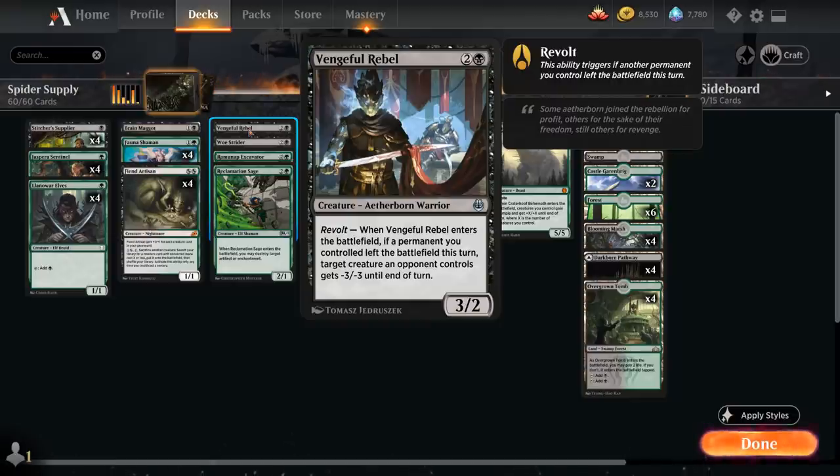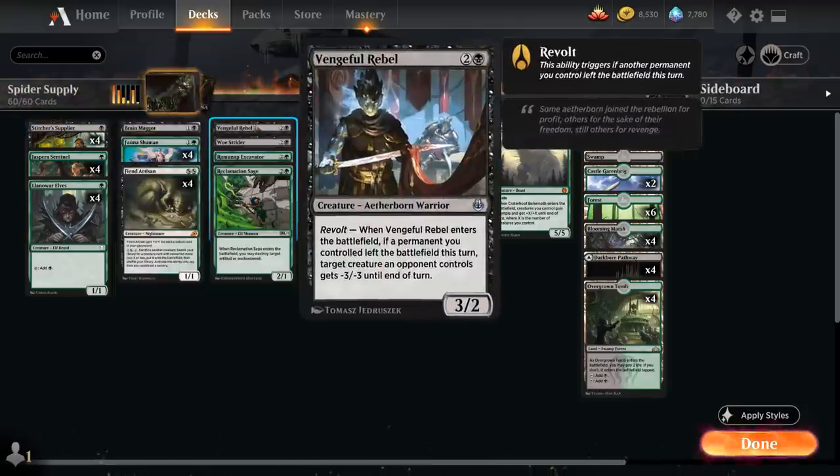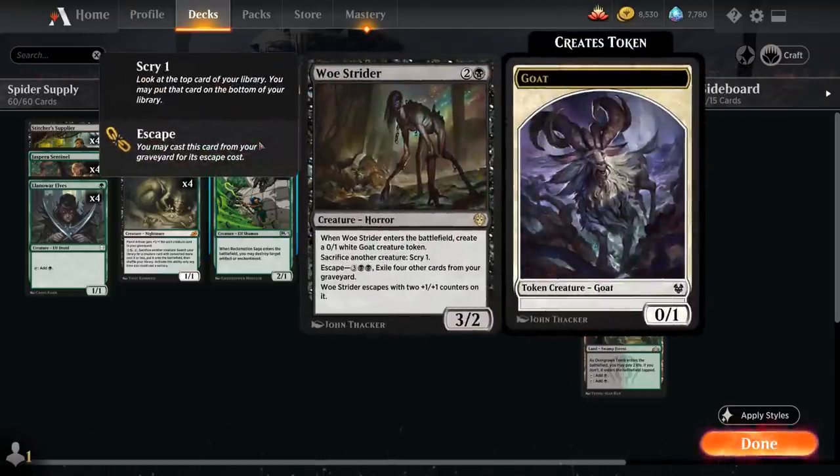Vengeful Rebel is very synergistic with Fiend Artisan — we can sacrifice a Stitcher Supplier, search up Vengeful Rebel, and since Revolt is already enabled, take out an opposing creature in the process. We also have a singleton Woe Strider as an additional sacrifice outlet that we can escape out of the graveyard for 3 and double black, exiling four other cards — typically lands — to keep creatures in the graveyard for Spider Spawning. It enters as a 5/4 joined by a goat token, and lets us sacrifice a creature to scry 1.